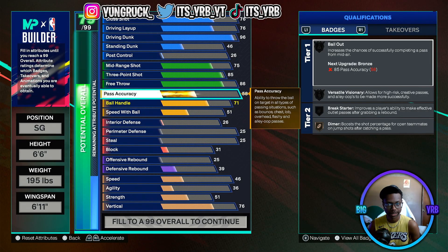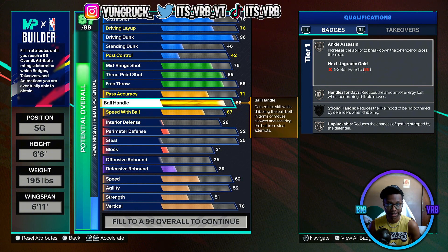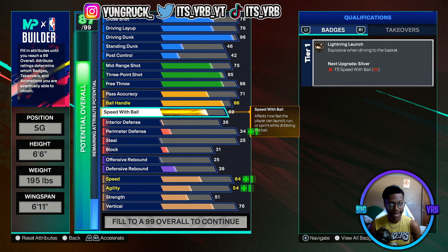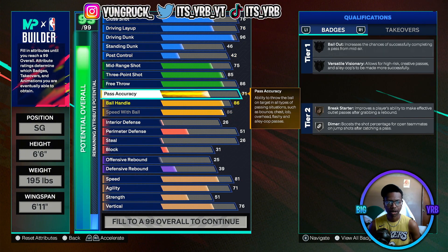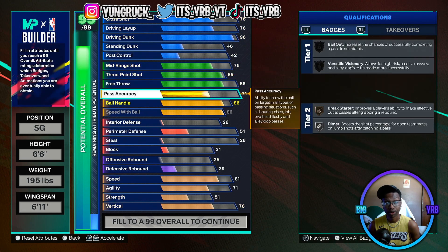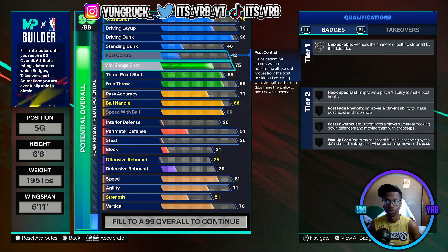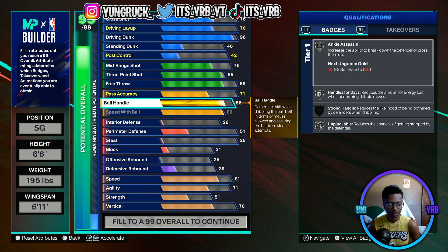If you're playing Rec, put the free throw up. If you're using this build for Park, you probably only need it at 71, so you get Silver Dimer. Ball handling is gonna go up to 86, and speed with ball is also gonna be 86 — that gives you Gold Lightning Launch. You're gonna be fast trying to get to the rim and dunk on people. So you have 86 ball handling, 85 three, and the 96 driving dunk — you can shoot, dribble, and dunk on people's heads.